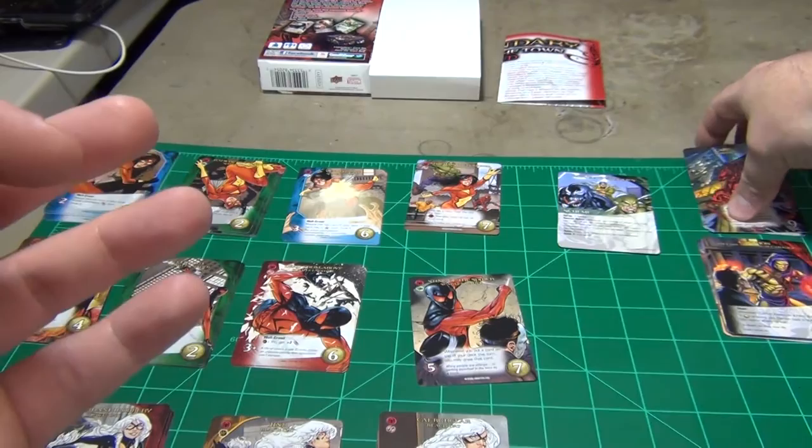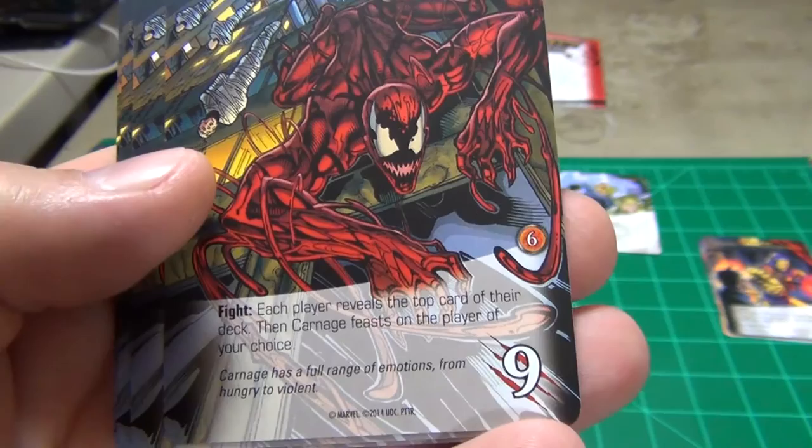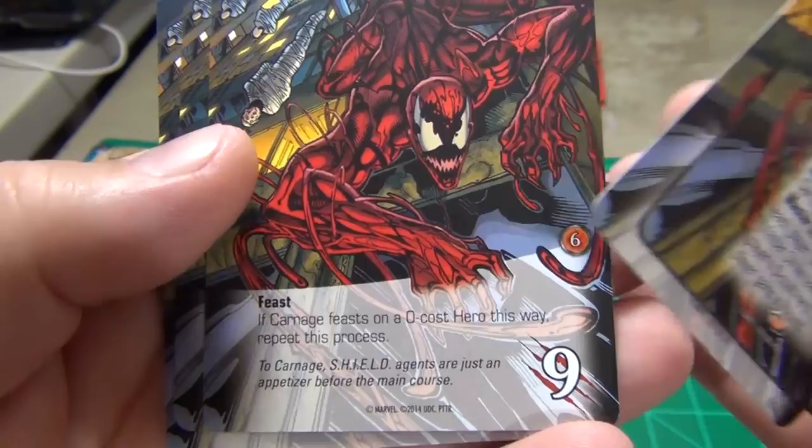You have two new masterminds. You have Carnage — the art on these cards is all the same — and you're going to get Mysterio as the other mastermind.